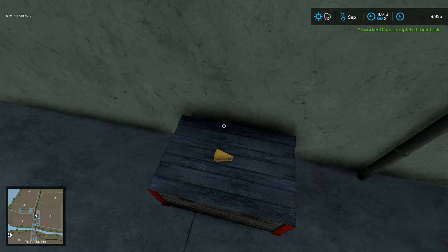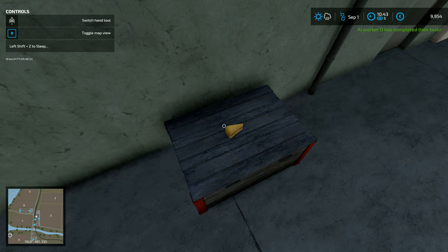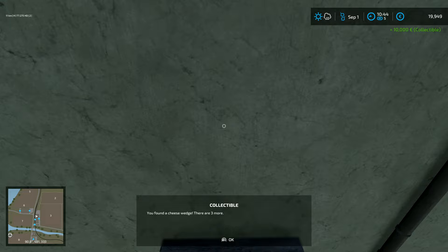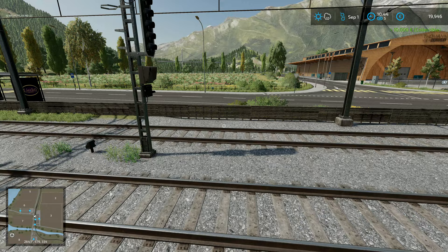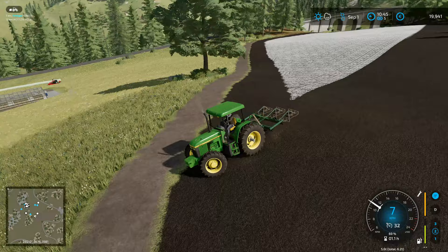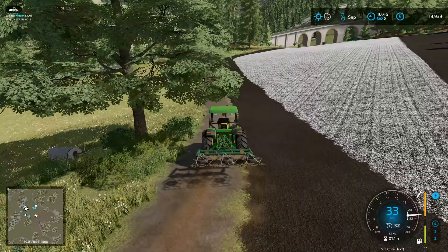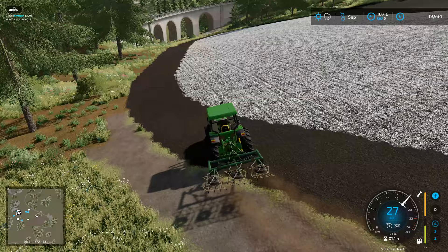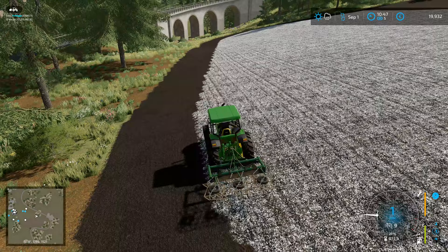AI worker D has completed their task. Well, we'll go and have a little chat with AI worker D in a minute. Maybe I need to crouch down. There we go — you found a rare truffle! There are three more to go. So there's 20,000 euros that we have now added to our total. It is, as I suspected, the worker can't cope with triangle fields — they've never been able to cope with triangle fields. But now that we've done the top bit of the field, if we start down here it should be fine to finish off all of the rest of it. And I think two truffles is enough today — we will try and hunt out the remaining three some other time.